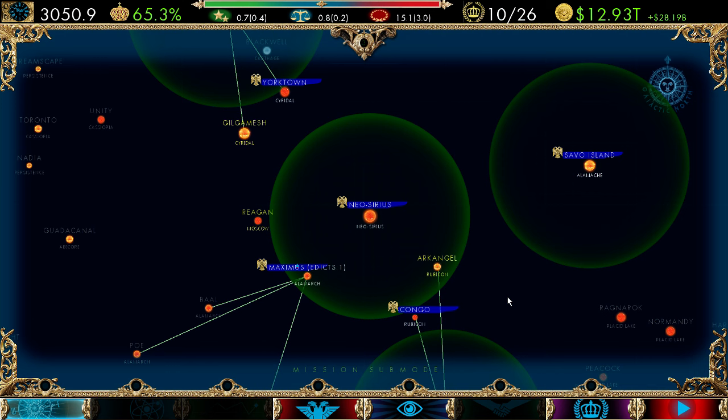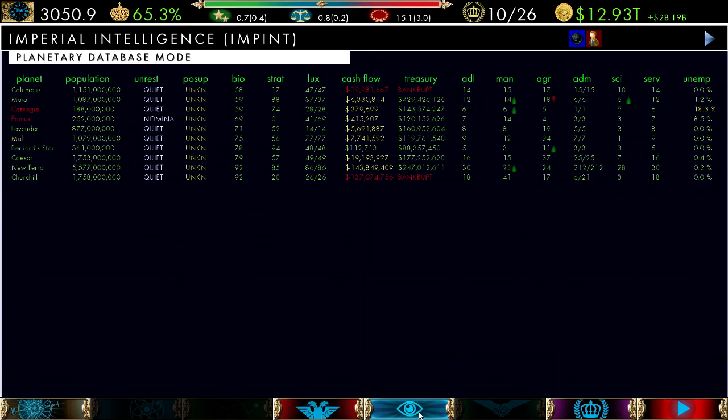Now every three months your viceroys will look at their economic plan and adjust it. Going into the planet display, you see these little up and down arrows every three months. This is a state-run economy except for retail. They will decide whether to expand manufacturing, agriculture, or science sectors on their own, depending on their traits and how the planet is designated. If it's manufacturing-designated it'll be more likely to get manufacturing; if agriculturally designated, more likely to have farms.